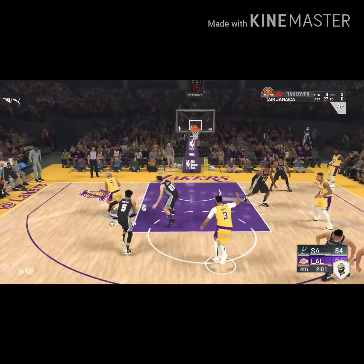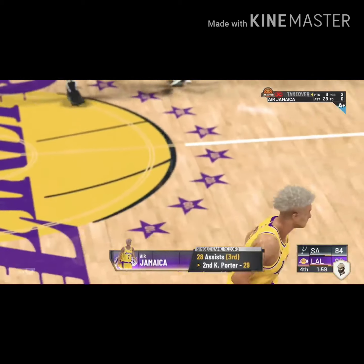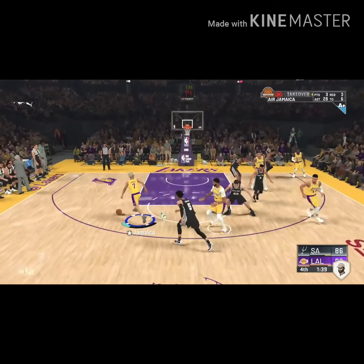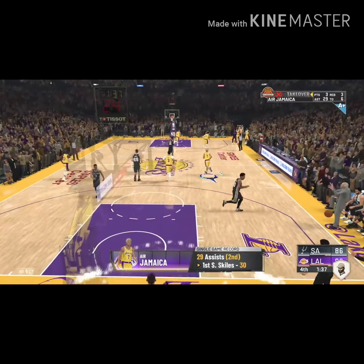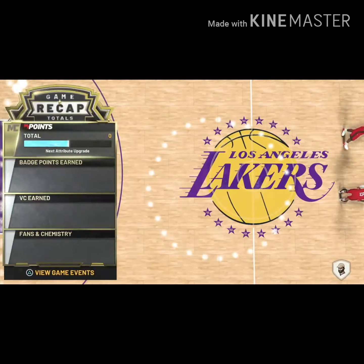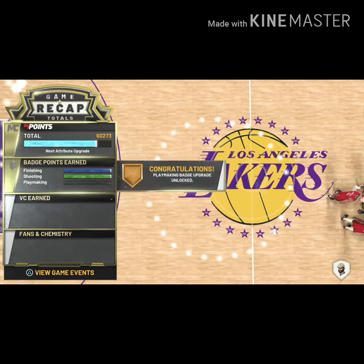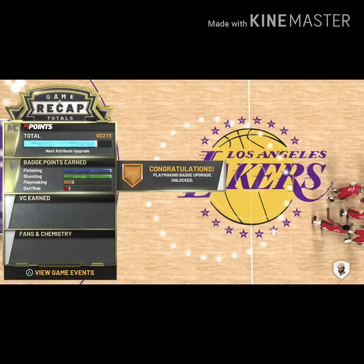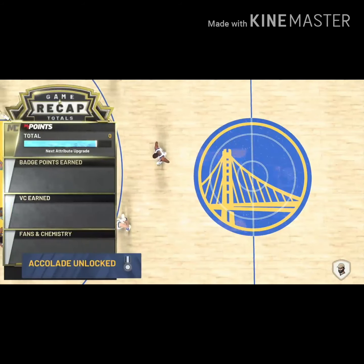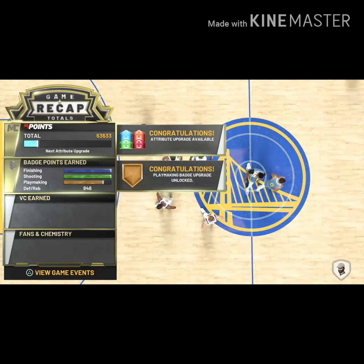Throw it to Anthony Davis, LeBron, or Kyle Kuzma — heck, even throw it to Rondo — just don't throw it to Boogie because he's gonna make you rage. What I did personally was I maxed out my shooting badges, then jumped right into the playmaking badges to tackle all this in one day. I literally took a two-day break from 2K, then in one day I got my new player right. With this new patch you can max your build out easily. You're going to get a lot of turnovers doing this, but aim for at least 29 to 40 lobs in seven-minute quarters on Hall of Fame — this is the 12-minute quarter method on steroids, because a lot of people only get 40 lobs on 12-minute quarters anyway.